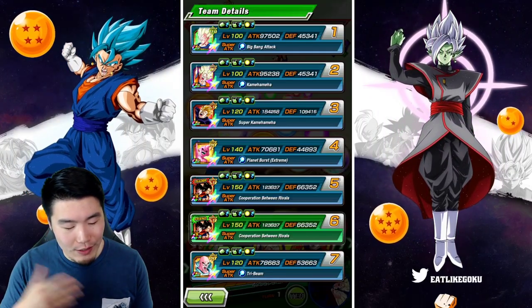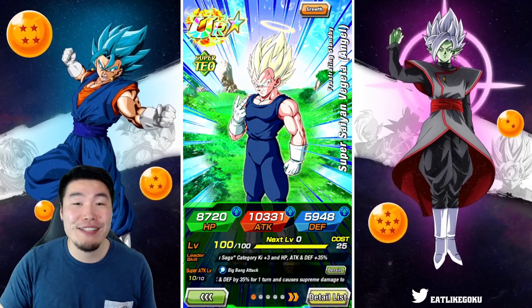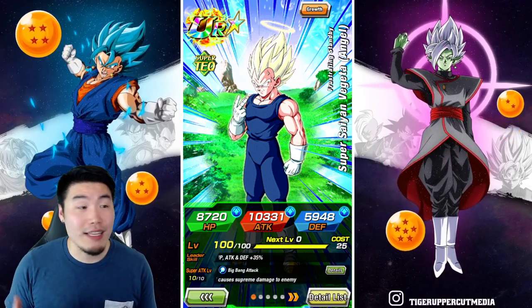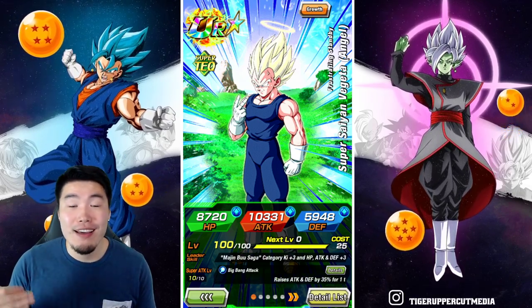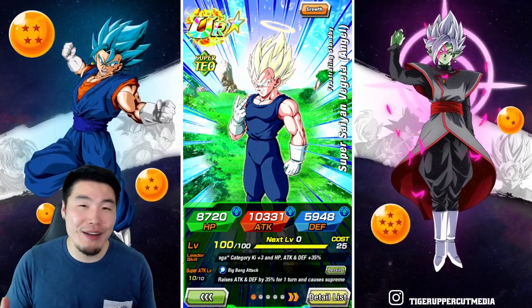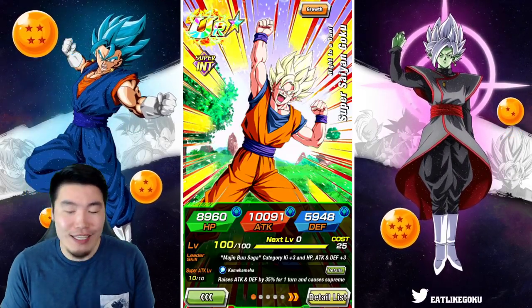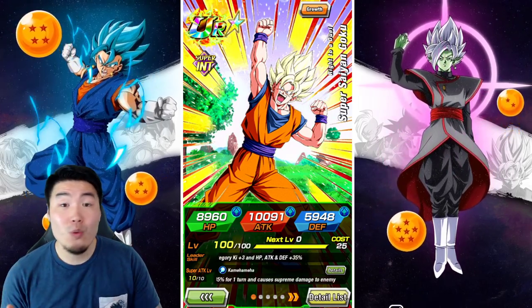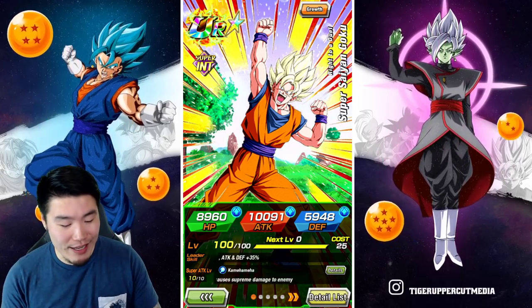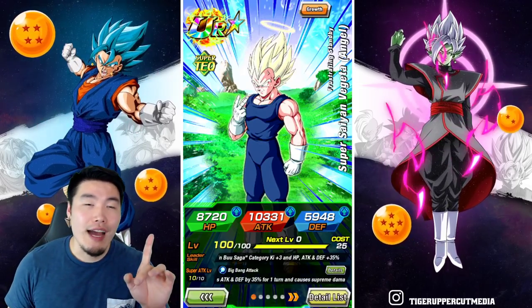From what I've been told, the winner of the campaign is going to be getting the Goku whereas the loser will be getting Vegeta. The funny thing is, based on my conversations with people so far, it seems like most of us actually want the Vegeta a lot more than the Goku. And if you think about it, it really makes sense because there's just way too many Super Saiyan Gokus in the game already.